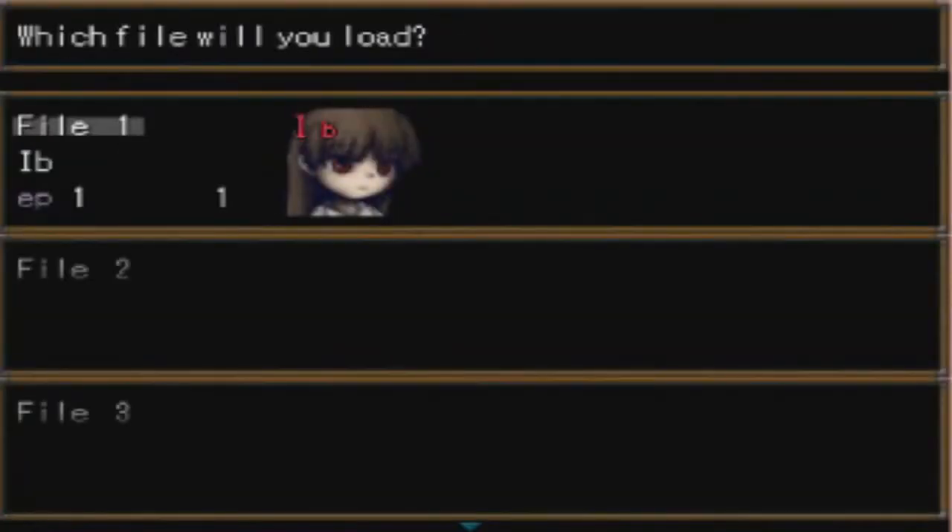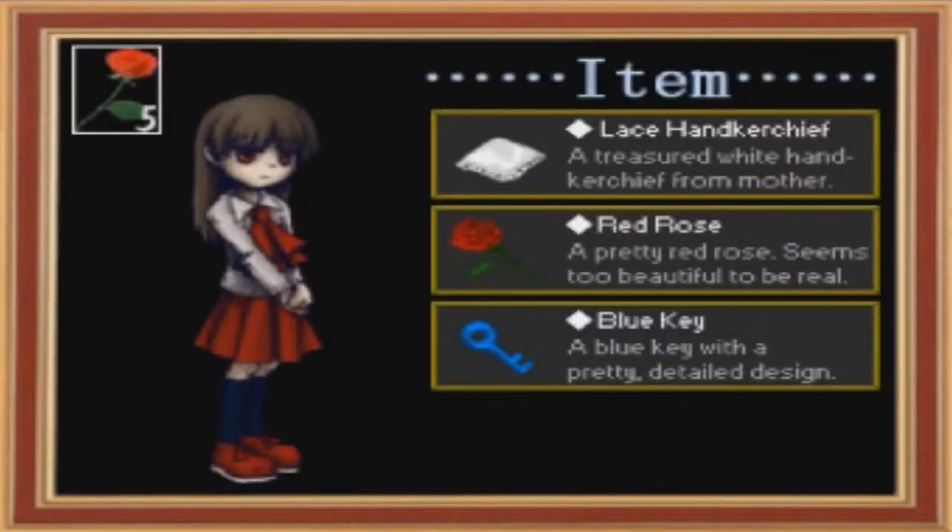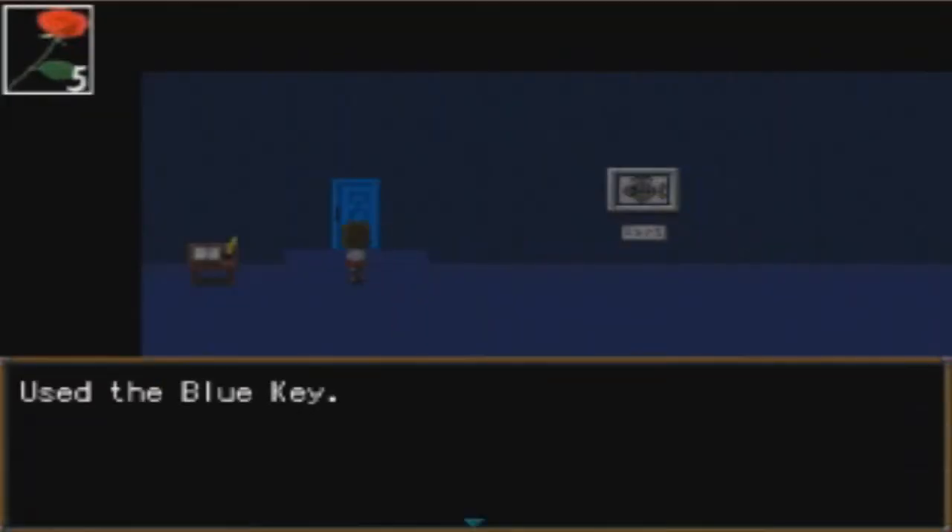Welcome to the second episode of this Eve gameplay. If you missed the first episode, I'll leave it linked below. This is where we left off. When you press escape you can see the items Eve has: a lace handkerchief, a treasured white handkerchief, a mother red rose, a pretty red rose that seems too beautiful to be real, and a blue key with a pretty detailed design. Eve, use the blue key.